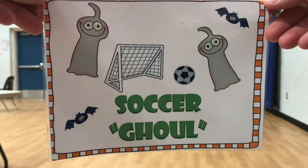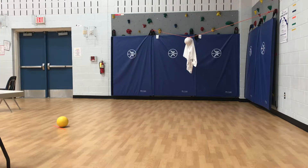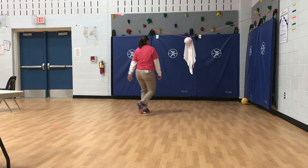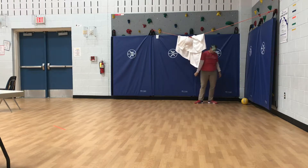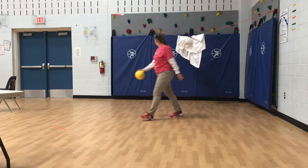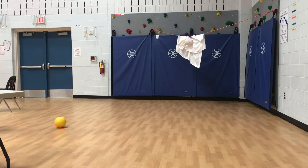Next one is soccer ghoul. You need to stand at the orange line and put the ball on top of the orange line, then take your try at hitting the ghoul that is hanging on the rope. Once you have hit it, take the ball back to the line and let the next person take their shot. If you do not hit it, take one turn and then let the next person try. If you're having trouble, you can spread the ghost across the line to make it a wider target.